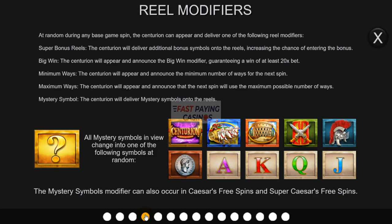You have 5 modifiers. You will see the Centurion appear out of the bushes in the bottom right of the grid and he will award you one of these 5: super bonus reels, extra bonus symbols giving you a better chance of triggering the feature, big win guaranteeing a win of at least 20x, minimum ways where he announces a minimum number of ways for the next spin, then max ways spin like Monopoly Megaways does, and mystery symbol where he puts a load of those on the reels which may or may not give you a win.